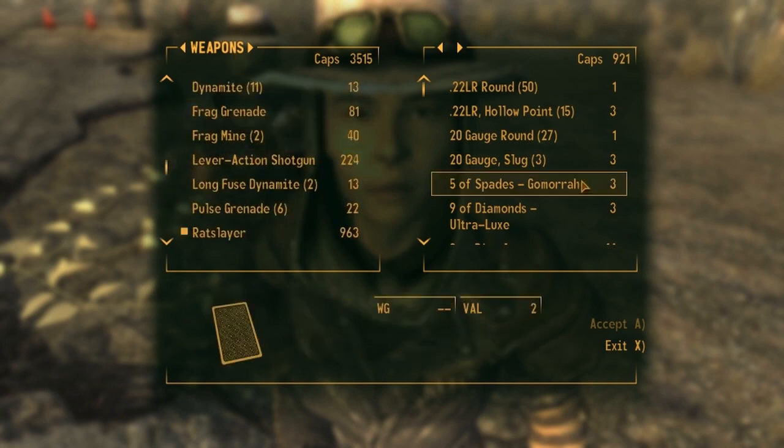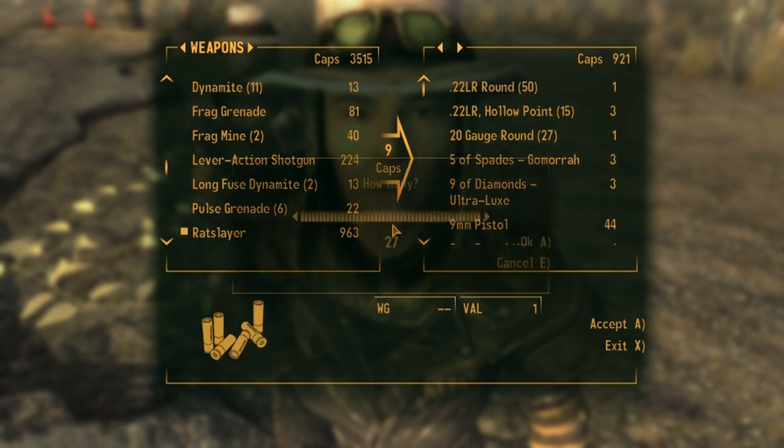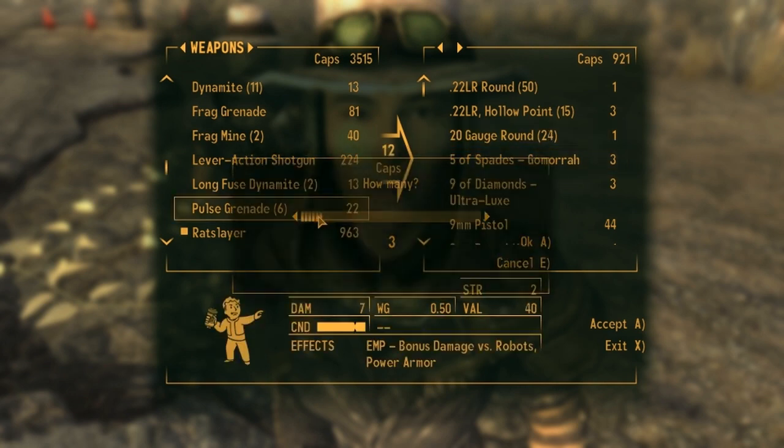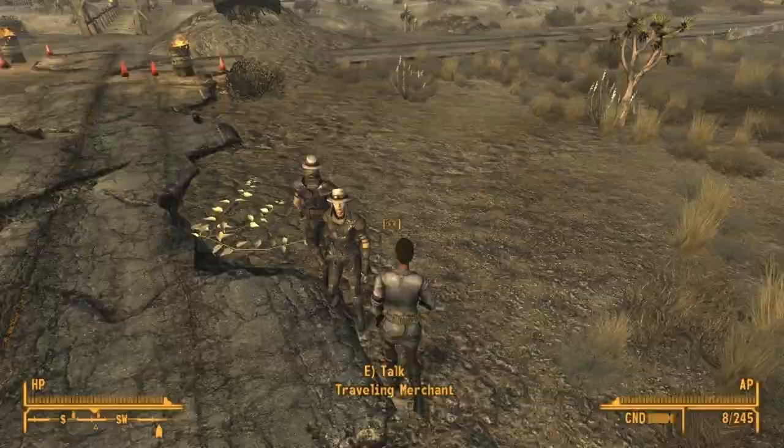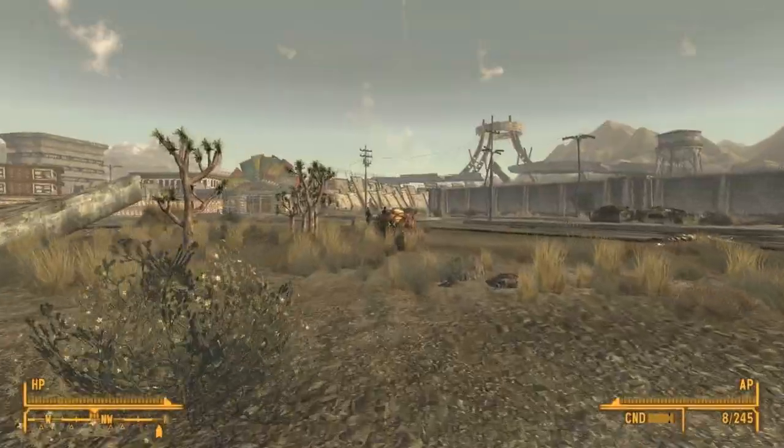C4 plastic explosive, wow. But nothing I want. What's that new shotgun you use? That lever action one. 20 gauge, huh? Take the slugs then. I have quite a few though, so sure, why not? We'll take a couple of those.